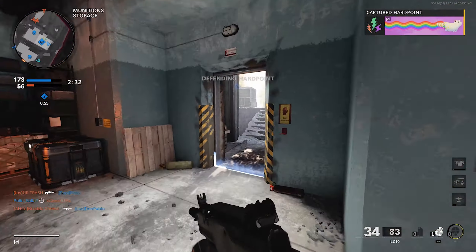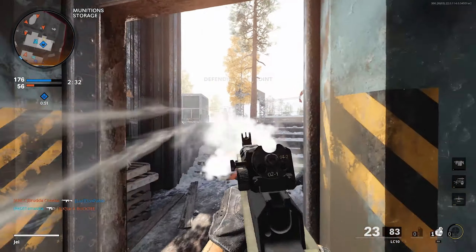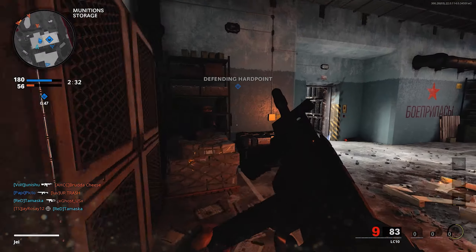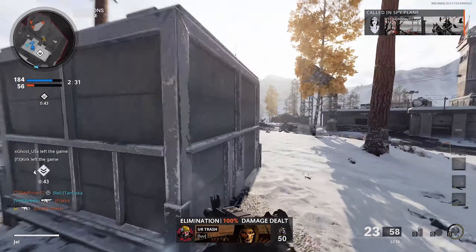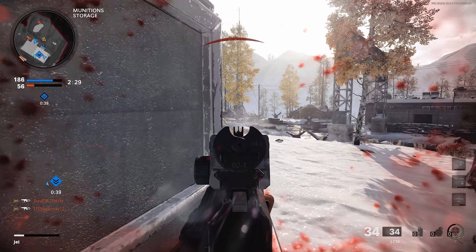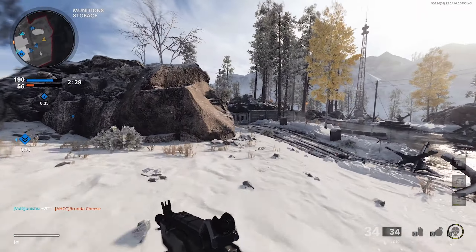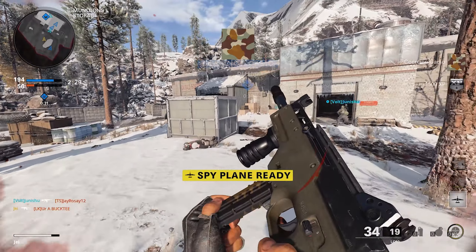I can't play with this SMG on this map, personally. Kirk is hurt. Why did I spawn in running forward with someone behind me? His bullets bounced me back and I couldn't run. Can I push now since we got a hardpoint? I'm going to do it, I don't care what you say. I love doing what I want.